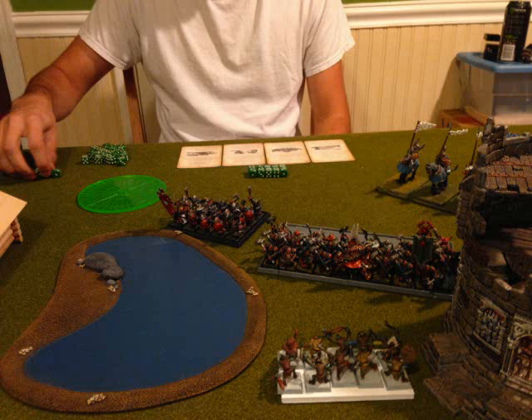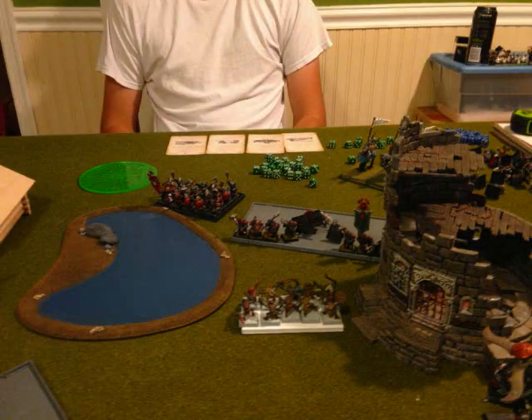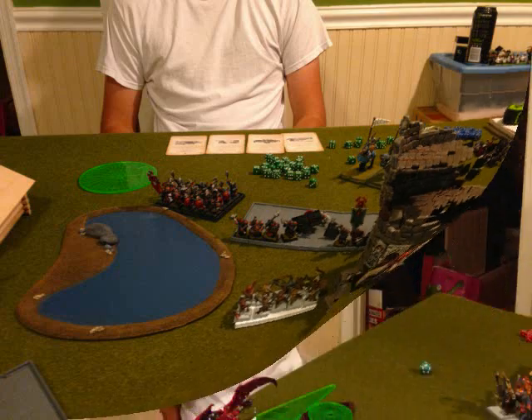I rolled about 10 inches on it — it runs down his entire line, which was absolutely perfect. His BSB does not die, but his Dwarf Lord does. We don't even bother rolling for the other unit because his Fortitude is broken at this point. It was really just a bottom-of-the-ninth Purple Sun that ended up winning me this game.